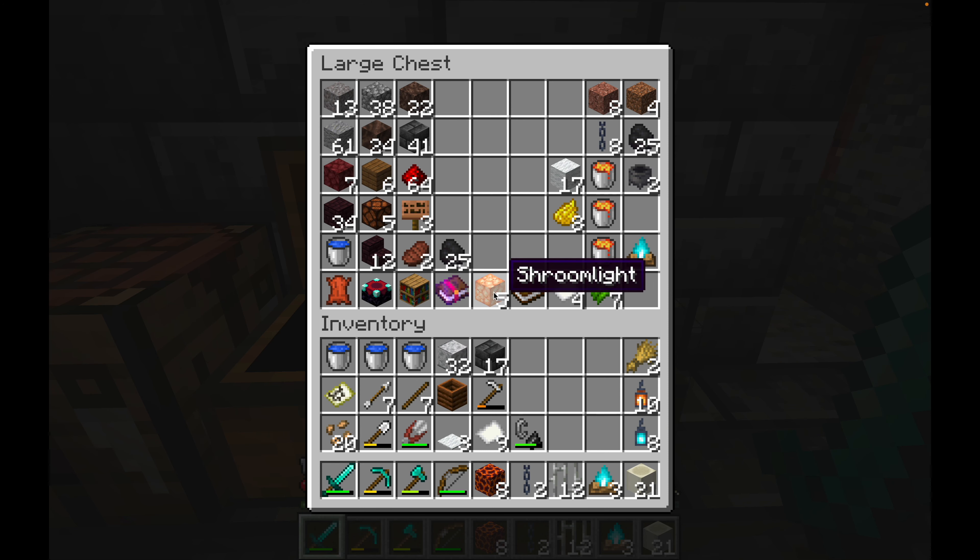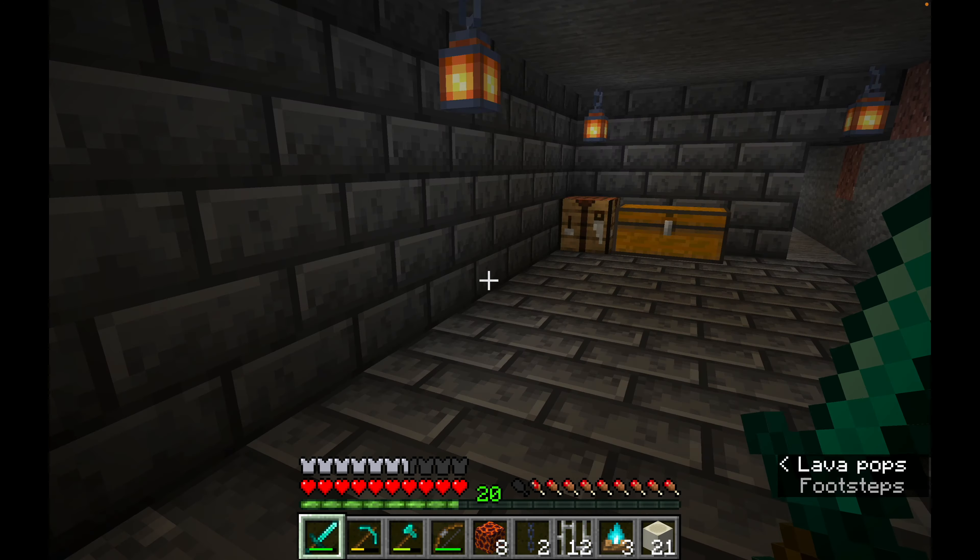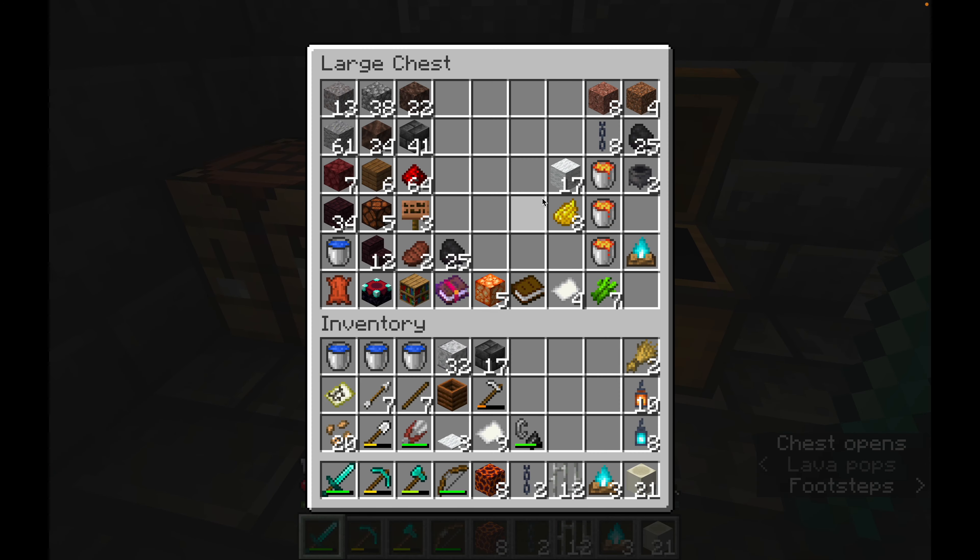I'm going to need the enchantment table and some bookshelves, but I've only made one so far because making bookshelves is an absolute nightmare. First of all, let's destroy that light.